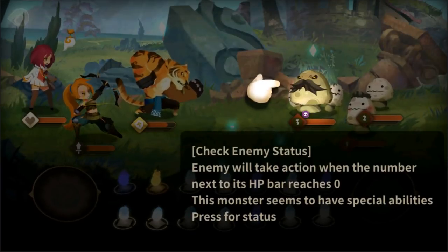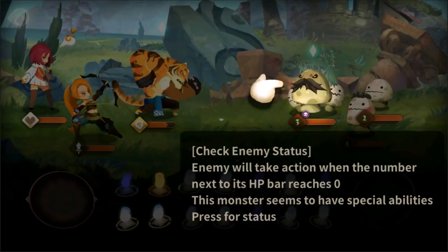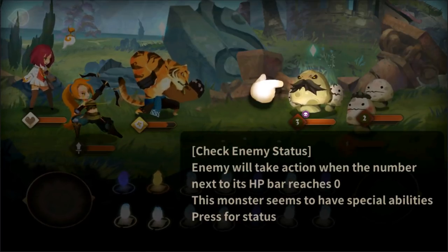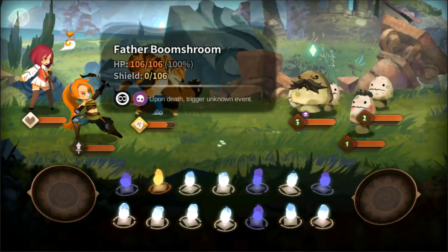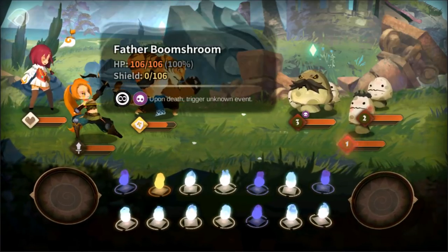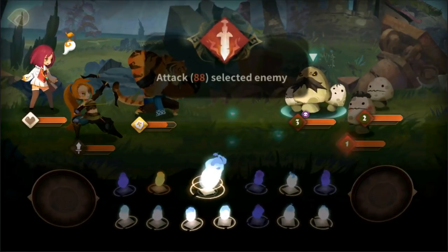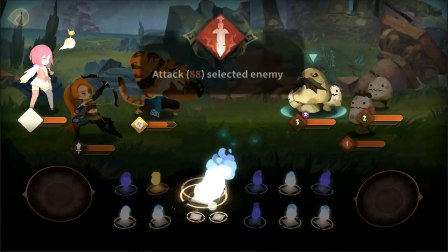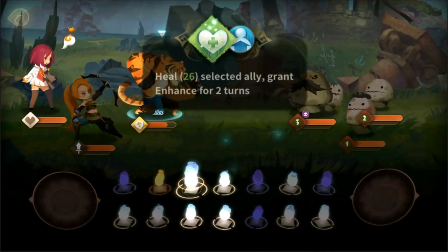We'll figure all that stuff out later. We have two advisor spots, which I assume are like little helpers — so maybe they're not going to be full-fledged fighters, but little buffs perhaps. Here's another mechanic: it looks like the enemy will take action when their status number next to their HP bar reaches zero. And some have special abilities, so we're going to click him and find out what he does. Upon death, trigger unknown event — that's very helpful.